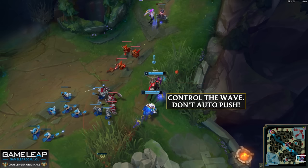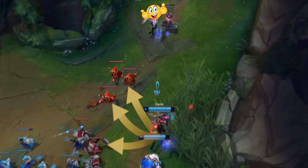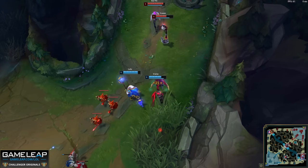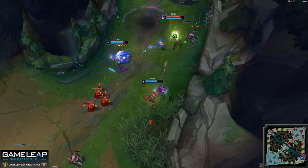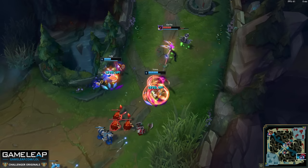It's all about denying the enemy bot lane as much as possible — that's how you manage minion waves. If Ruler just auto-attacked and shoved this wave into Kai'Sa and Yuumi, they'd be happy collecting free minions without having to run away from their tower. Ruler knows this would be too kind, so he slow pushes — just last-hitting the minions — keeping the wave out away from Kai'Sa's tower as long as possible. If she wants to interact with minions or fight, she has to run out of safety. Advance your positioning even beyond the enemy minions, just like Ruler does.